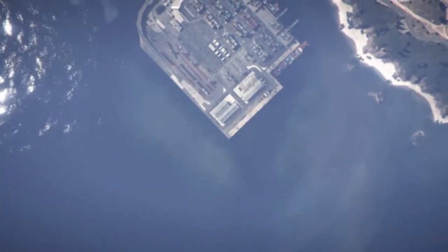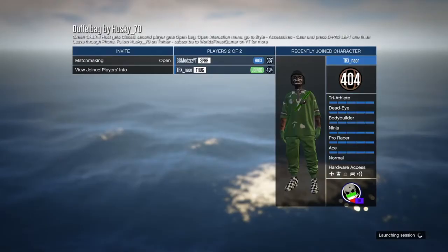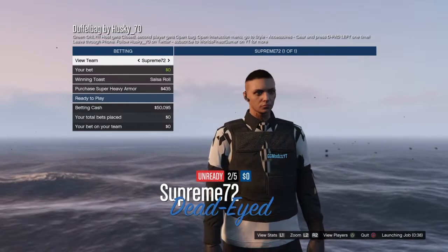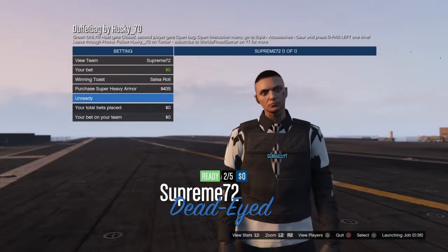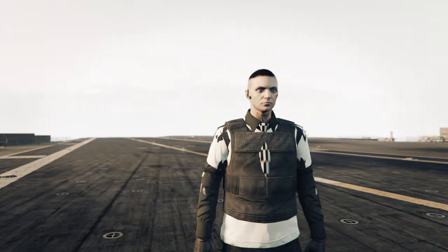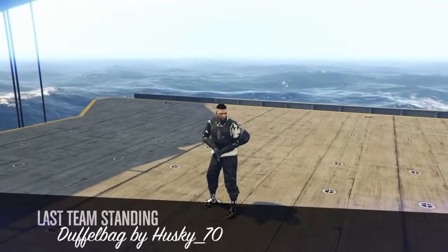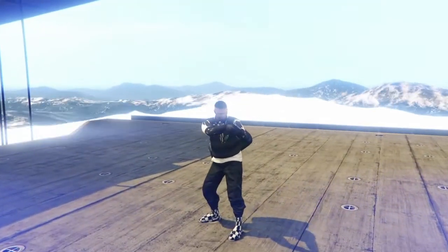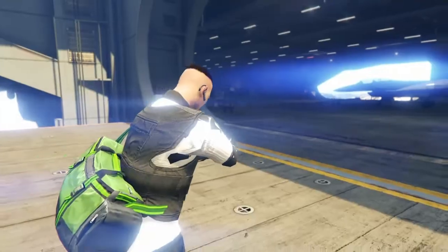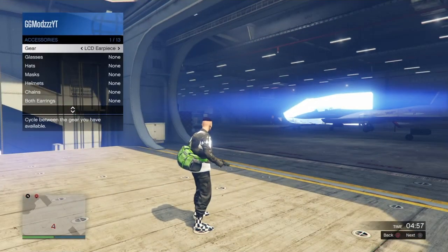What you want to do is start the mission and just wait for a friend or a random person to join. You only need one person to join for this glitch. Once someone has joined, go ahead and start the mission. Once you load in, press Ready to Play and wait until the job launches. As you can see, I have spawned in with this green duffel bag.